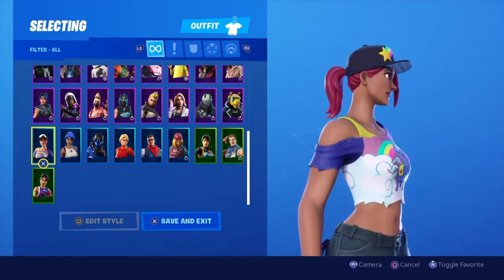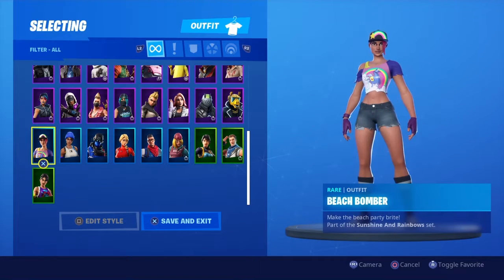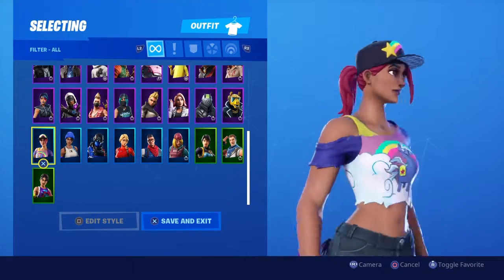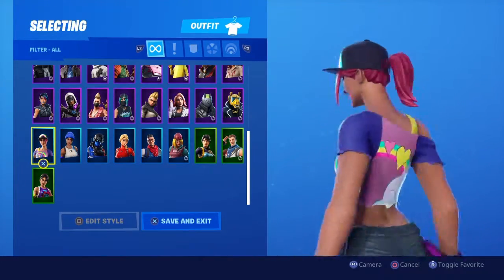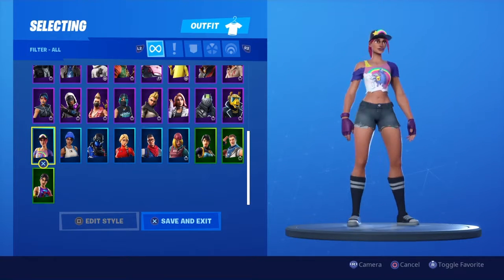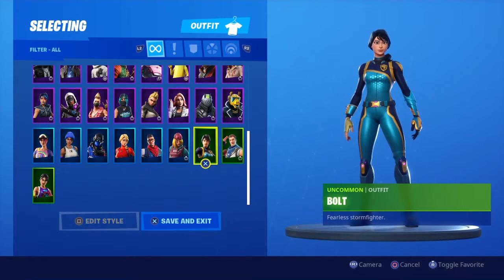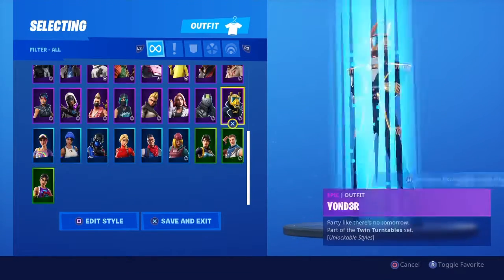Next up is my favorite summer skin — Beach Bomber. I'd never had any of the Bomber skins, but I saw Beach Bomber during the summer event and just had to have it. I love the hat, I love the back bling which is a skateboard, her shirt has a unicorn with a rainbow and clouds and hearts. Not sure about the long socks and shoes but it's whatever. Now we're going into the Epics, which are more rare than Rare.